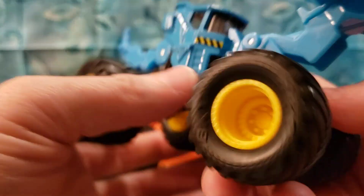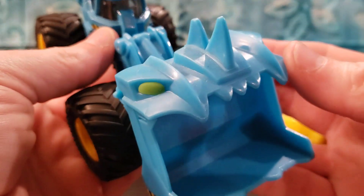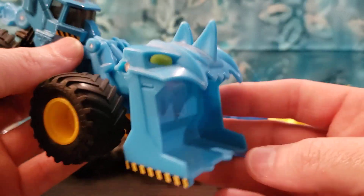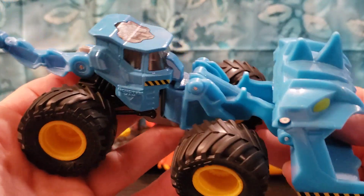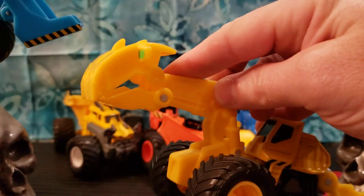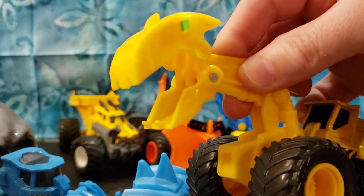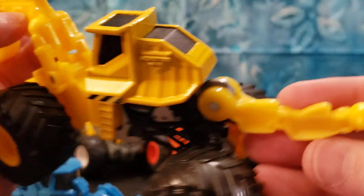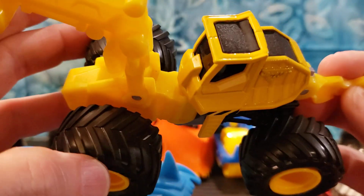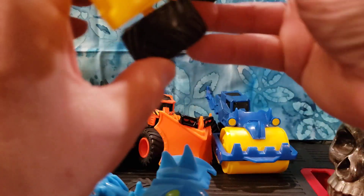First character we are going to be taking a look at is Scoops. Look at the dragon face. His name is Scoops because he takes big old monster chunks of dirt up when he digs. And this guy right here takes smaller little bites, so his character name is Doug. Doug has an opening jaw — very cool casting. A lot of the castings have this scorpion style tail. They articulate here in the middle — that's how they steer. Doug is a very cool character.